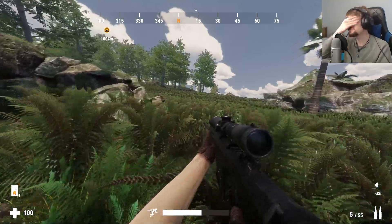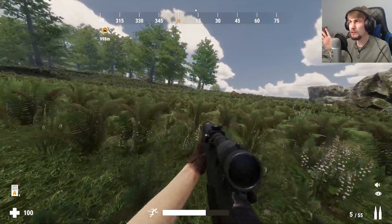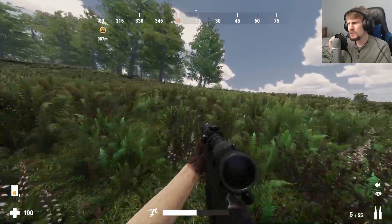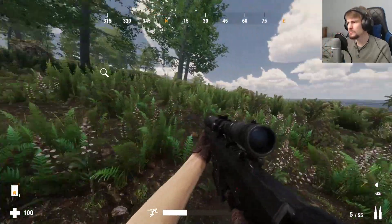I'm trying to remember how the weapon progression goes. You get a general rifle to start with — it's just called a rifle. Then you can get the hunting rifle, and then I think you go from the hunting rifle either up to the 700 or the 50 caliber. We've got the 50 cal right now.